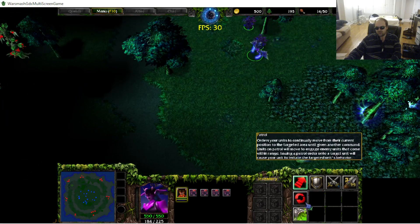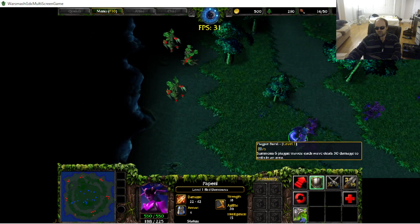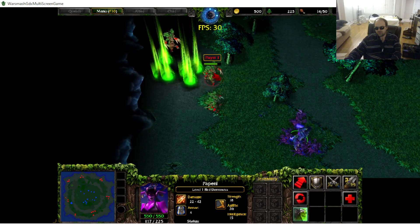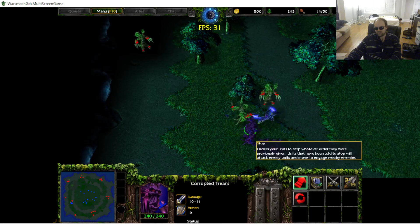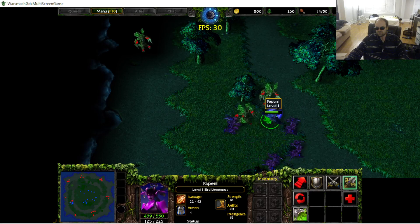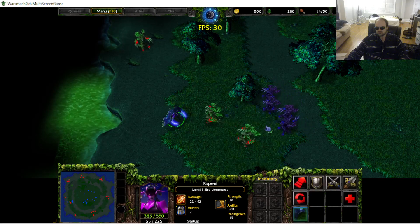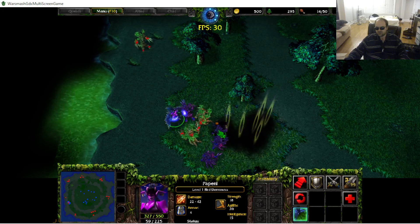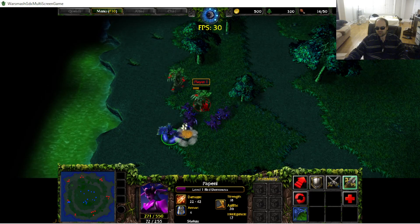Let's see if we can get anywhere with plague burst — I'll open with it so you can see how much damage it does. There we go, it's got them, although it's less effective once enemies get outside its range. I need to stop standing still. Hopefully I'm not hurting my own guys. I'll take that tome of intelligence — that sounds good.